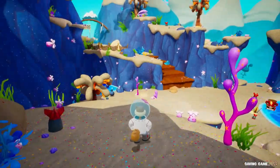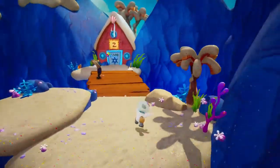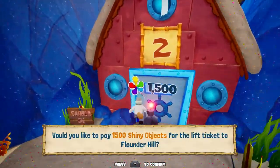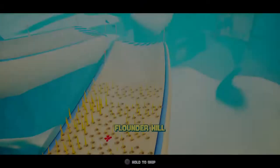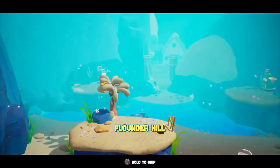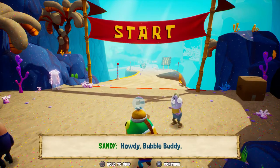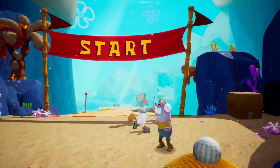Hello everyone and welcome back to our first time playthrough of SpongeBob SquarePants: Battle for Bikini Bottom Rehydrated. In the last part we started Sand Mountain and did Guppy Mountain. In this part we are going to be tackling the second two slopes of the level, the first of which being Flounder Hill. We are recording this probably a week after we already recorded the game — we mentioned that in our last part — we had audio failure and stuff like that.